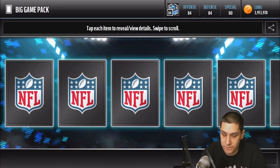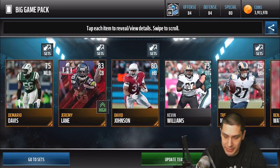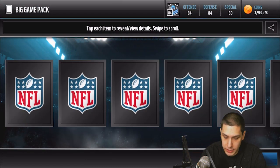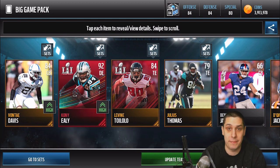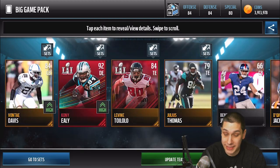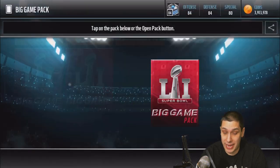We get Alex Smith and Chris Long — nothing really special out of these. Let's keep it rolling, four more packs. We get a Kony Ealy, 92 overall elite! Sweet — 80 speed, 86 acceleration. This would be a beast card to pair with my Reggie White, a 92 and a 98 overall defensive end pairing. I don't know what this one's going for right now but I know most elites are going for a pretty decent chunk. Not a bad pull — Kony Ealy as well.